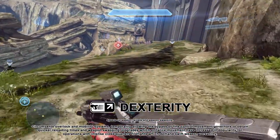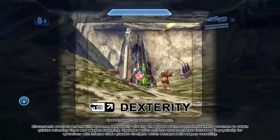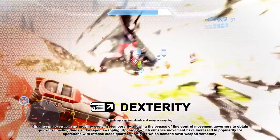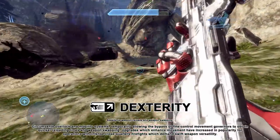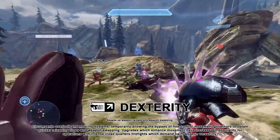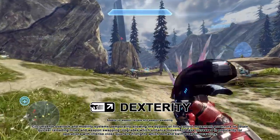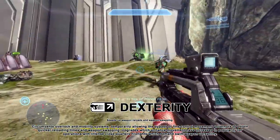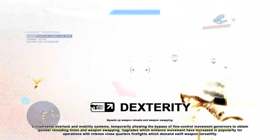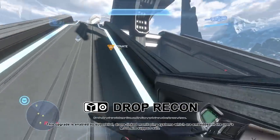Dexterity circumvents overlock and mobility systems, temporarily bypassing fine control movement governors to obtain quicker reloading times and weapon swapping. Upgrades which enhance movement have increased in popularity for operations with intense close-quarters firefights demanding swift action. Mjolnir doesn't just enhance Spartan movements — in many ways it moves the user, and Dexterity takes advantage of this feature to further enhance an already impressive dexterity.